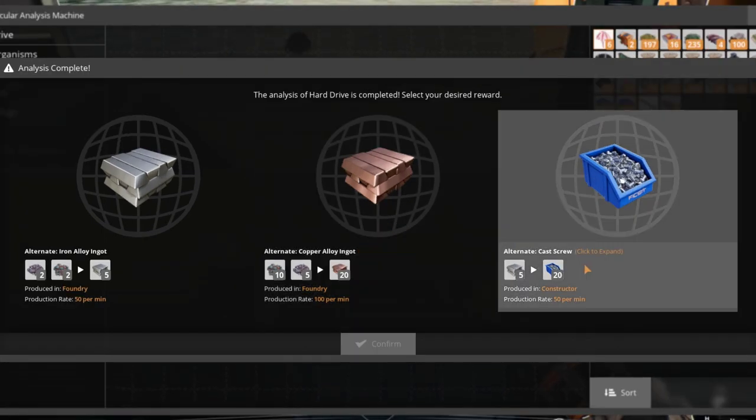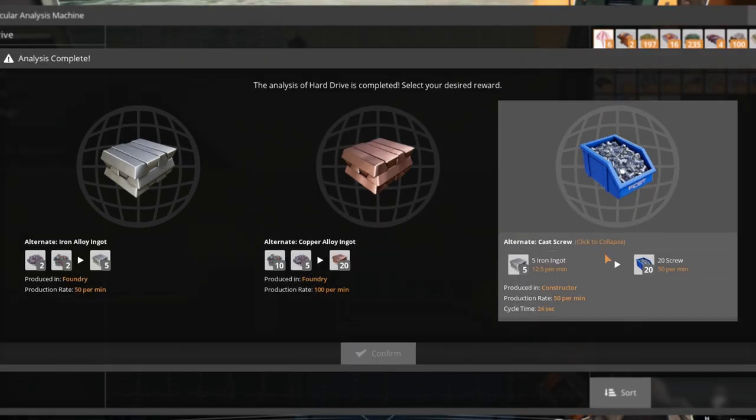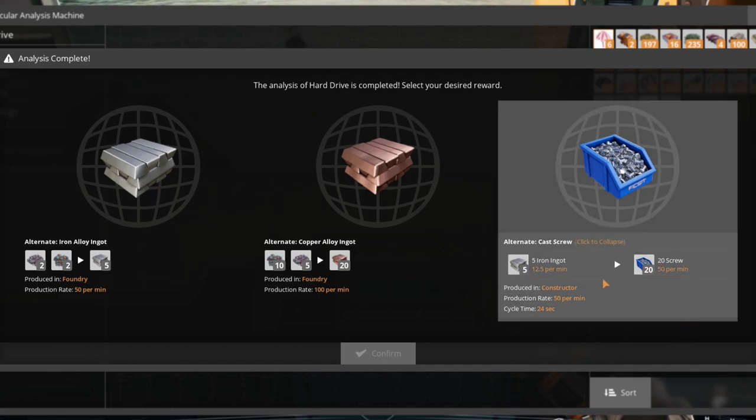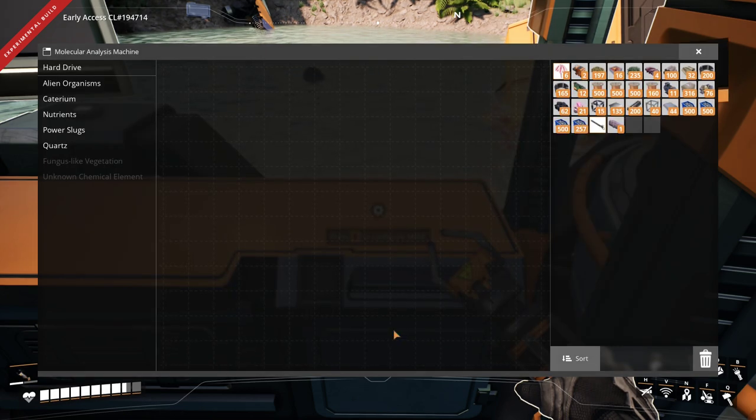This is the recipe we've been waiting for. It enables you to skip iron rods and make screws directly from iron ingots. Also, you get the benefit of one machine creating more screws per minute. What's there not to like?